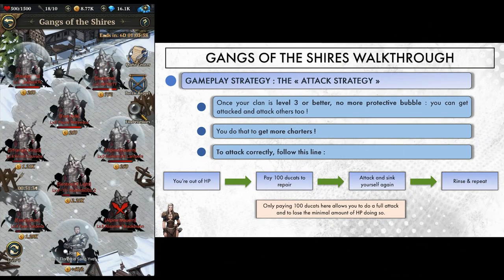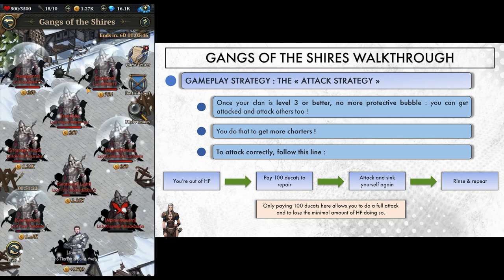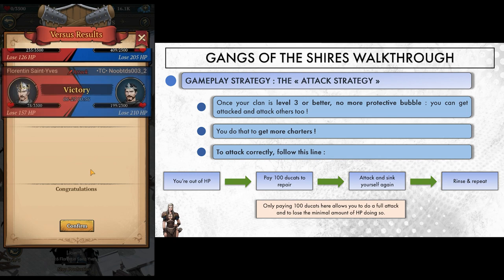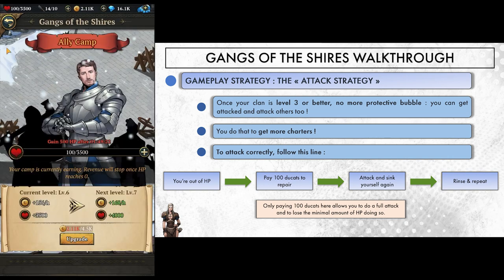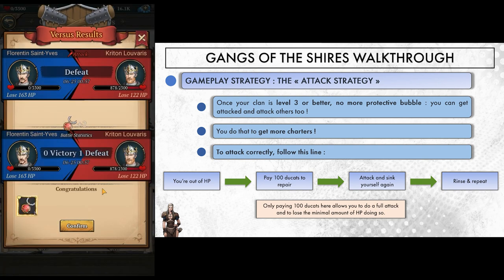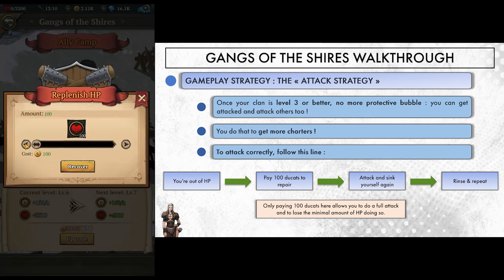Another option is to break the protective bubble as soon as possible, upgrade your clan, and battle for glory. Back to our test account — we're going to do that with all the ducats we collected from packs. We're now at risk of being sunk and not collecting ducats, but we can also attack at least 10 times a day to score the charter from the daily quest. We start by attacking a low-life clan, losing all our HP along the way. We can now abuse the dead position by resurrecting — but don't ever spend more than 100 gold to do so. It's enough to launch another attack, but we will only lose 100 HP in the process while inflicting full damage to our target. We get sunk back but can repeat the process as many times as we want. Had we repaired for more than 100 ducats, we would've lost more HP when we attacked.